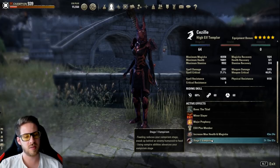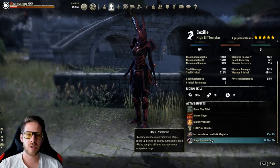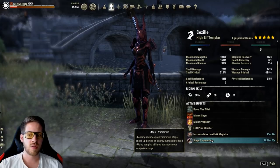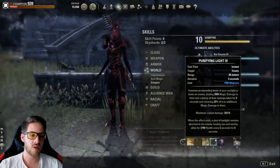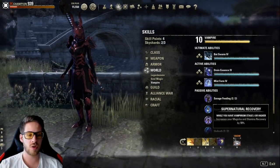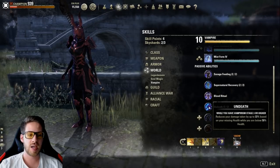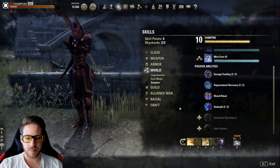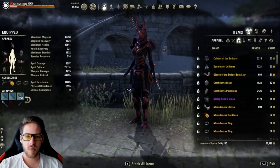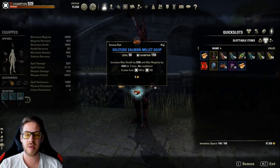In the new trial Halls of Fabrication, you probably don't want to be higher than stage one vampire. If you're higher, you'll get extra fire damage which deals a ton of damage and you almost get one-shot. If you're going somewhere with a lot of fire damage, go stage one. If there's no fire damage, use stage two or three because you get 10% more magicka recovery and damage mitigation.